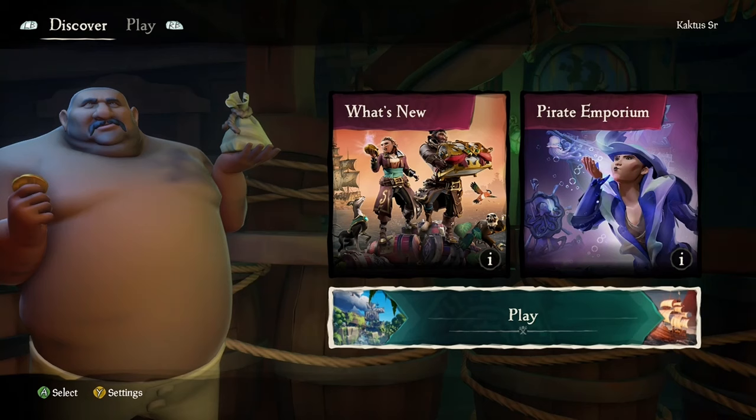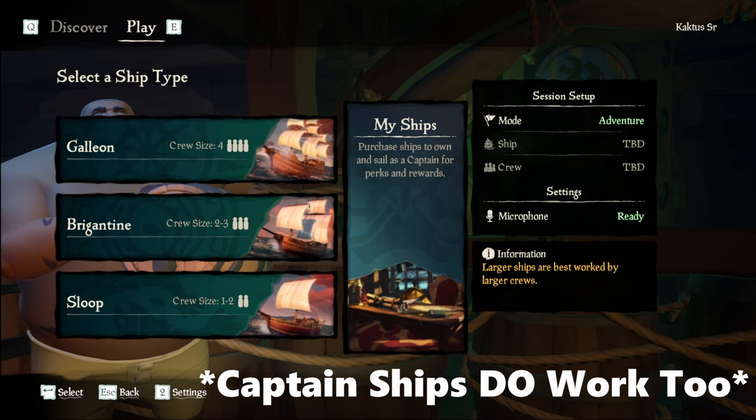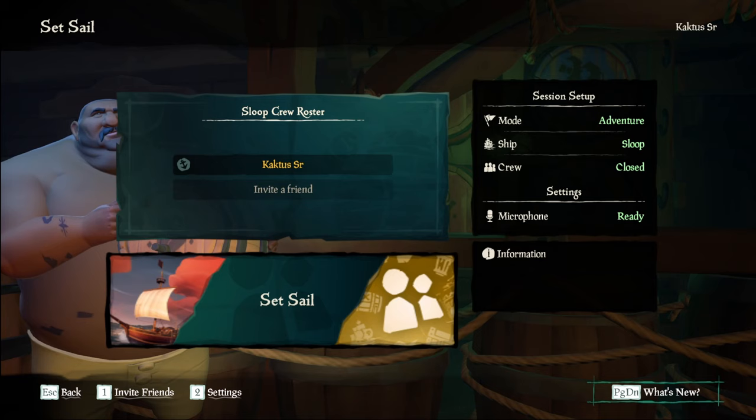Whether you want to play with more than four friends or just have an extra ship for your friend, you will need at least one extra person. Navigate your way to the Select a Ship Type screen and select one of the ships. Then select Closed Crew and select Confirm and Assemble a Crew. You must wait for all of your friends to navigate to this page. I recommend counting down from three so all of your friends press Set Sail at the same time.